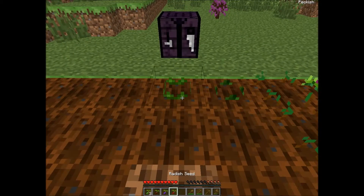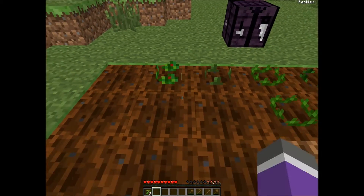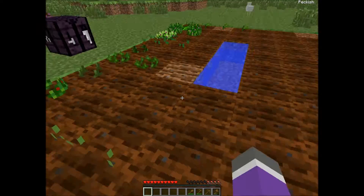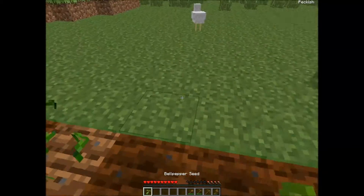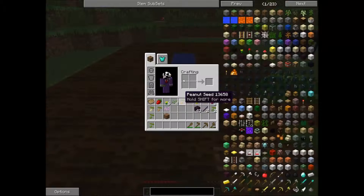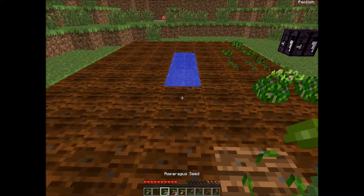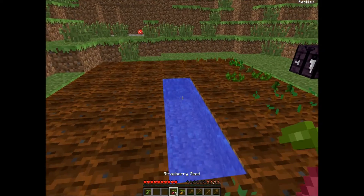Tomatoes. Radish. Eggplant. Coffee. That's not too many bell peppers. Now we move the other side — this entire row can be asparagus, I guess. And the row above it can be strawberries.